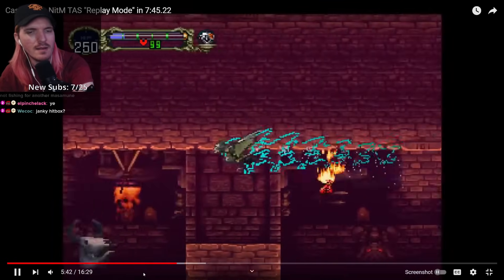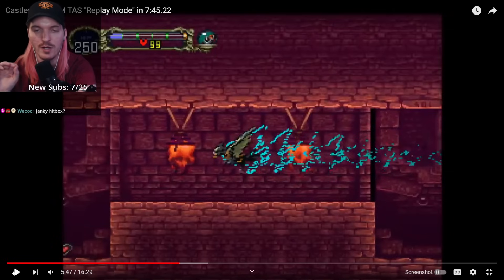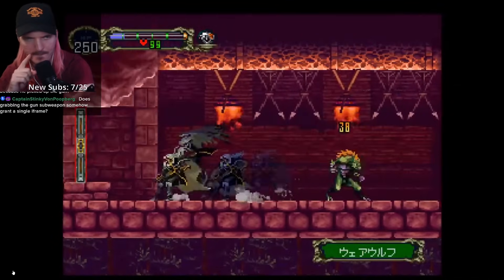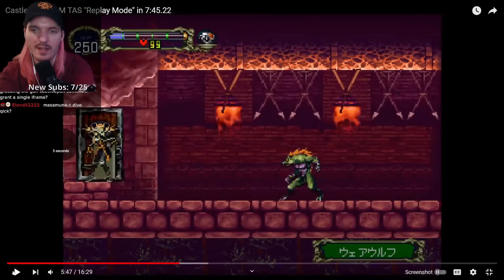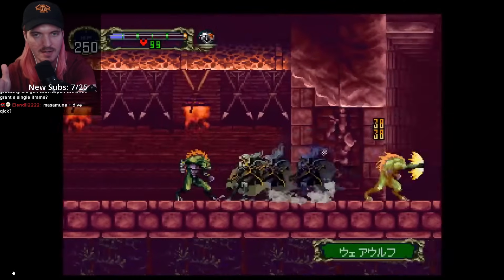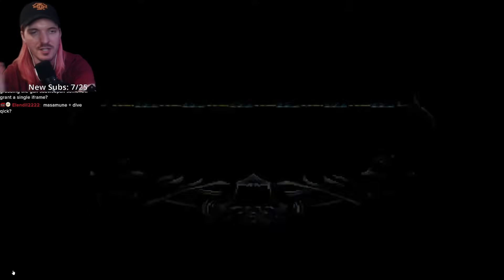Maybe the Masamune does something similar to the Yasasuna in the PlayStation version. Because in the PlayStation version, if you use the Yasasuna katana, it displaces your hitbox to where you can walk through enemies while using it. So I wonder if the Masamune does something similar in this version. I timed doing this instead of dive-kicking with a transformation, and it's about the same speed for a human, but it's much easier to do the transformation strat.